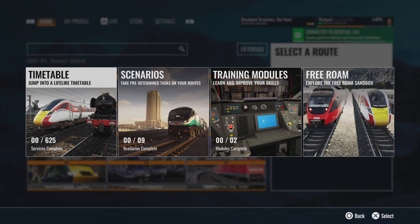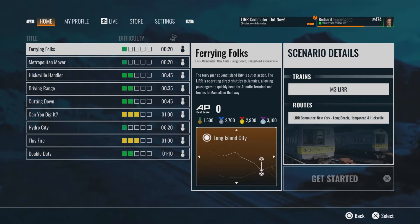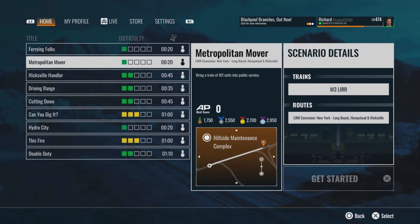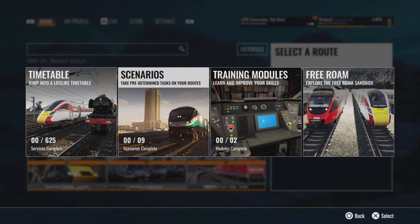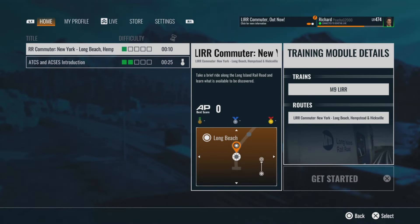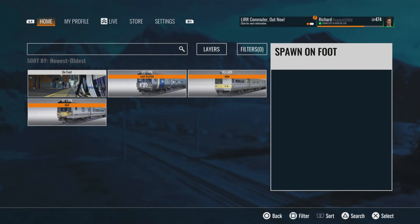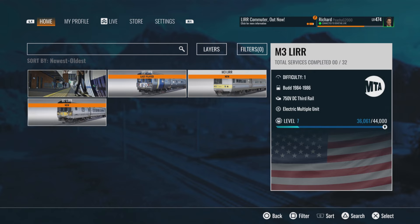Here we are in the main menu. As I predicted in my 'what you can expect' video, I said it'd be around 625 services — I got that bang on. We also get nine scenarios, three of which are from the M3 DLC, and I think these are all new scenarios — not the same as the ones in the original. We get two training modules: one for the route and one for the safety systems. The timetable has 306 services for the M9, 287 for the M7, and 32 for the M3.